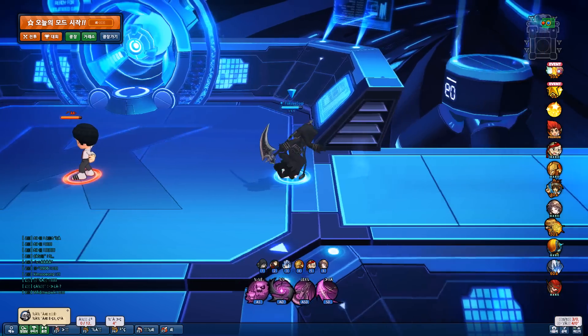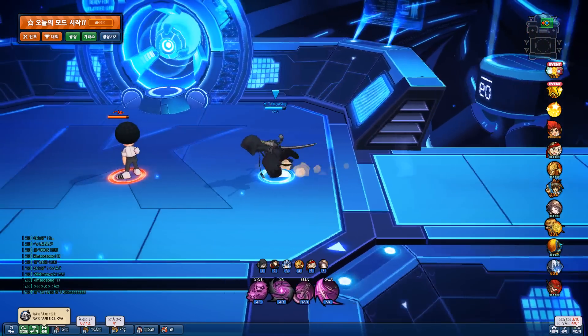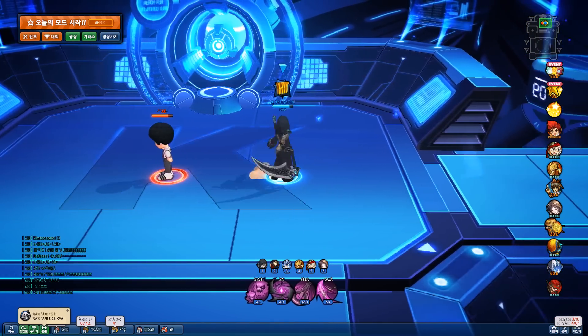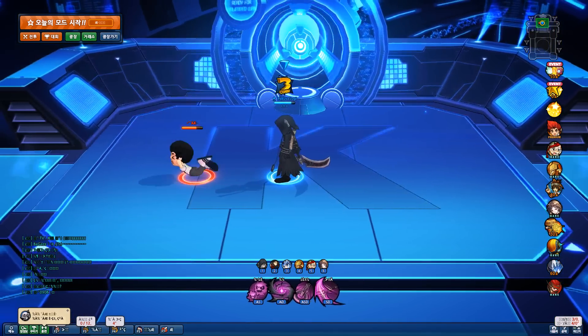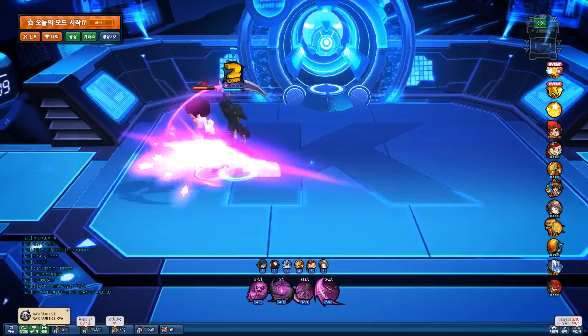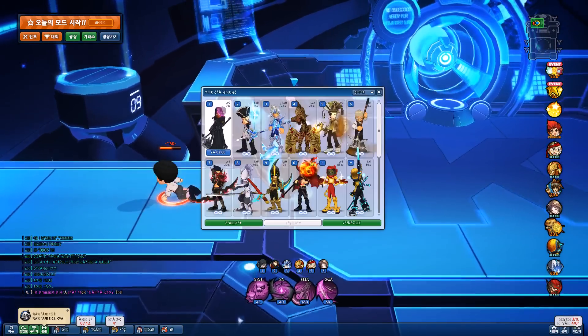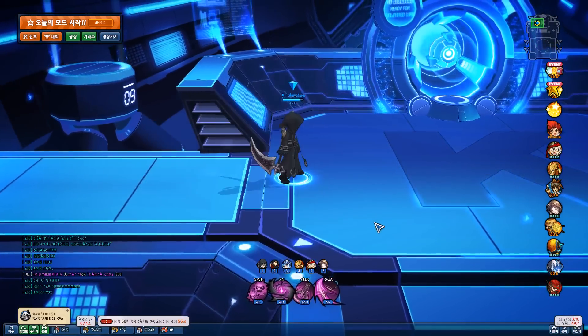You also have a new dash attack property. Your first part of your dash is about the same — it still does that half-faint — but you can follow this up with a very quick launcher follow-up, and this sets up your air attack or whatever you really want to go into. Really nice dash attack addition there.